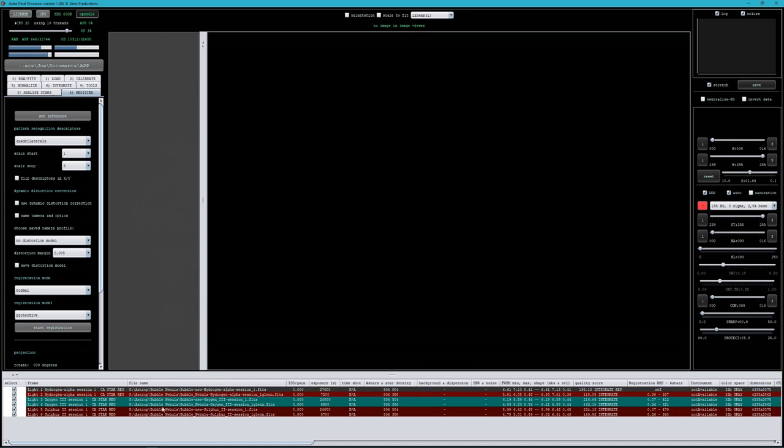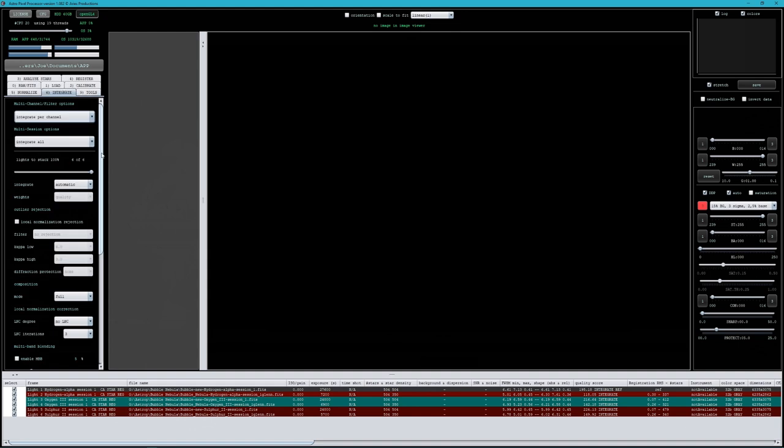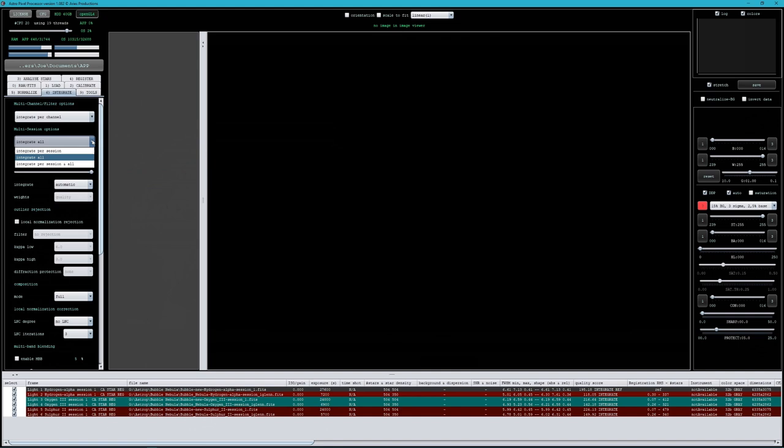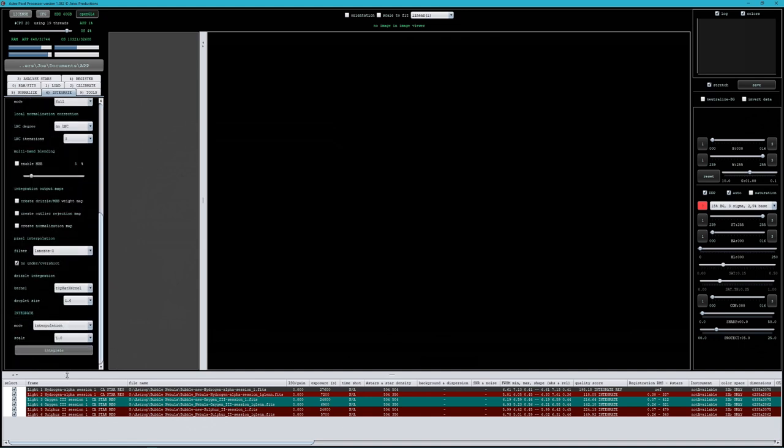Because of course these did not come from the exact same camera or optics. Hit 'Start Registration'. This doesn't take too long, but I'll come right back after it's finished. Okay, it's finished registering all the FITS files and it's added 'reg' to them all. You can see where my mouse is — 'reg' — and in the files it'll say 'reg' in the file name as well. They're already loaded and selected, so now I just go to 'Integrate' and make sure 'integrate per channel' is on, otherwise it will integrate them all into one single image, which we don't want.